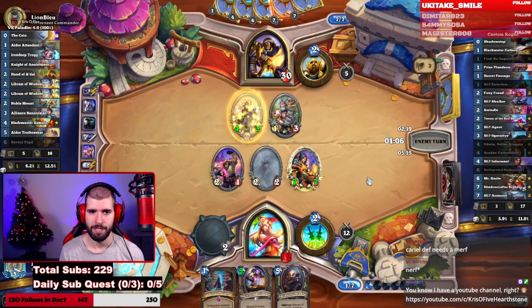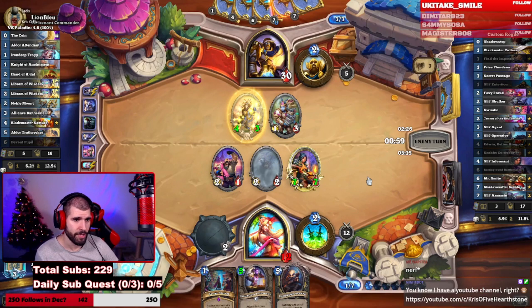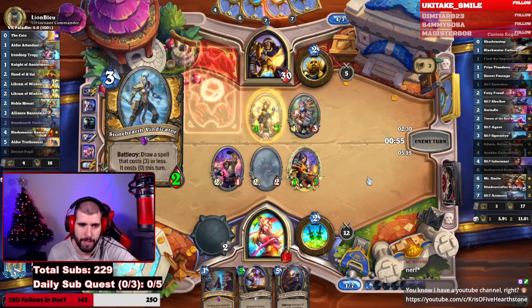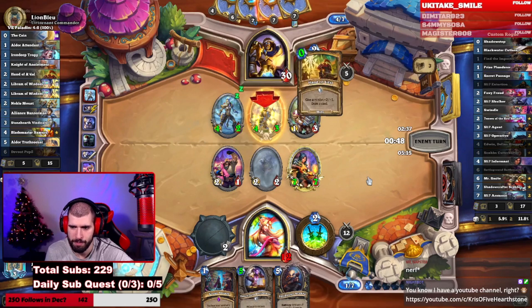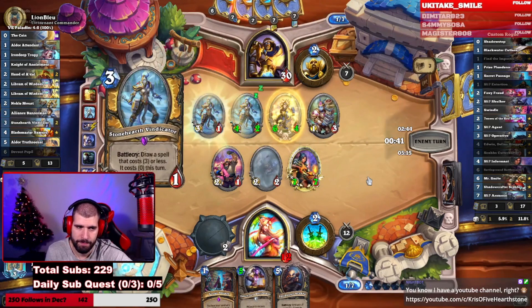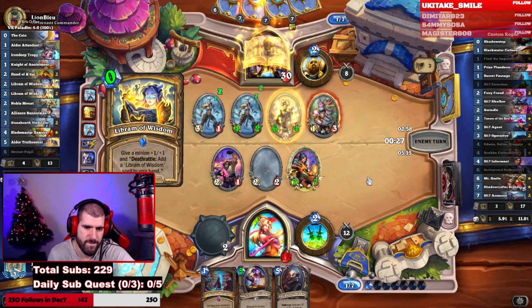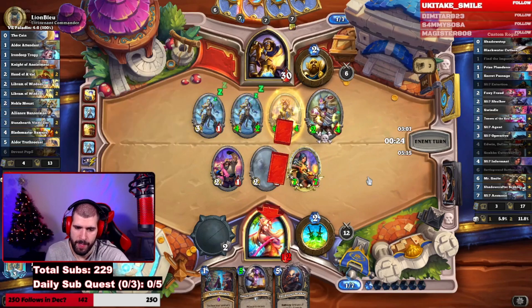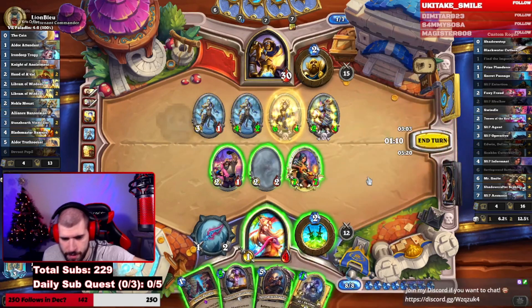I think Carol does too much. If he has Carol on curve, this is definitely going to be problematic. The problem with bouncing that Devout Pupil is it's very discounted with all the buffs — next turn it's going to be zero again. This could be a lot of damage when we don't have healing. We're five off lethal, probably four off lethal now.